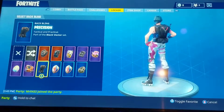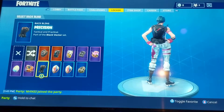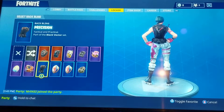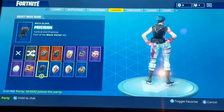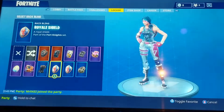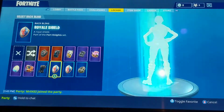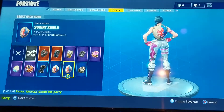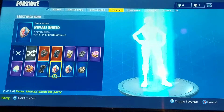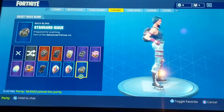We got the Precision back bling — this is one you basically got for free, or got from the Season 3 Battle Pass. A lot of people including default skins have it because it was one of the top ones you could get for free. We had the two back blings that match with the Girl and Boy Knight. Then we have this one from Season 4, the Standard Issue, which is basically just a different version of that.